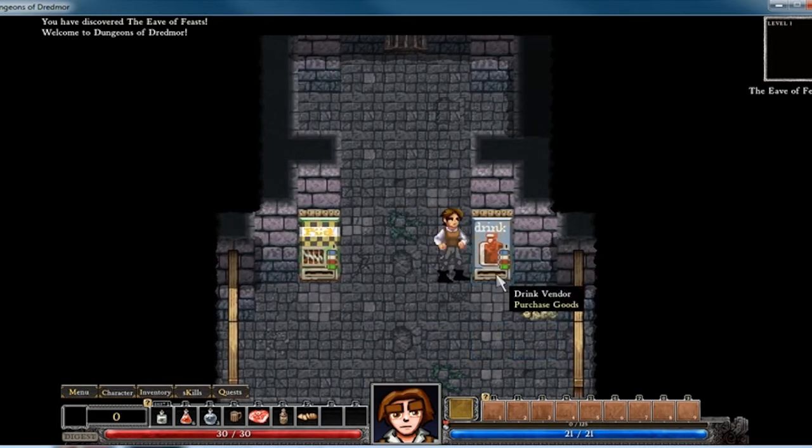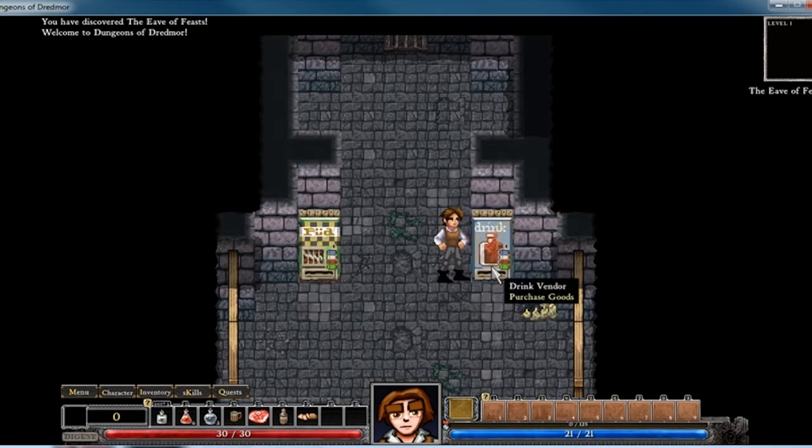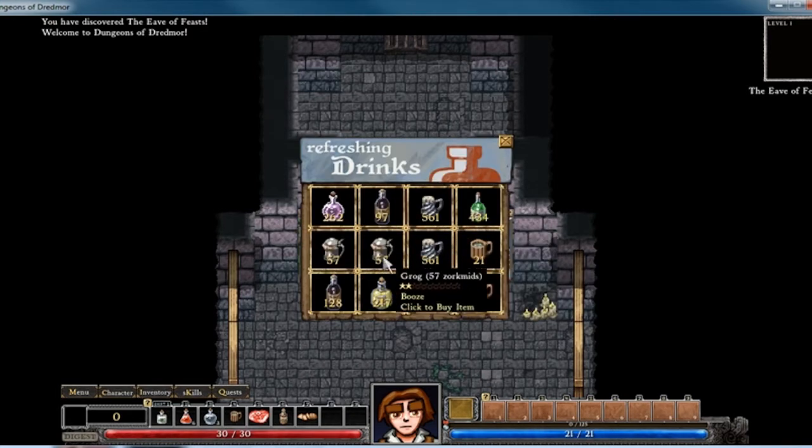At the beginning you'll see two vending machines, and sometimes at the drink vending machine you'll see that it's selling Grog — not all the time though. Sometimes you'll see it's selling Diggle Nog but that's kind of expensive, so it's probably easier to buy the Grog and make it yourself.